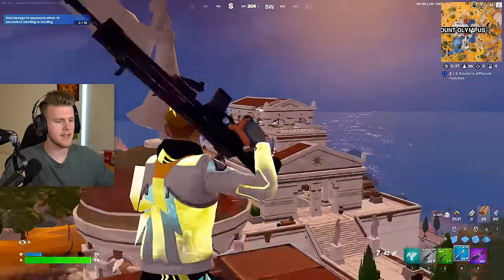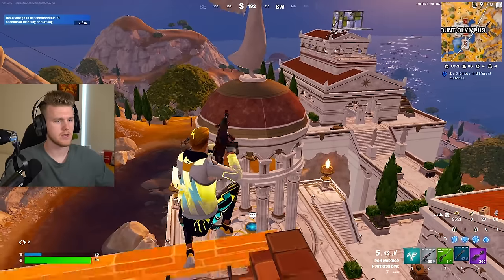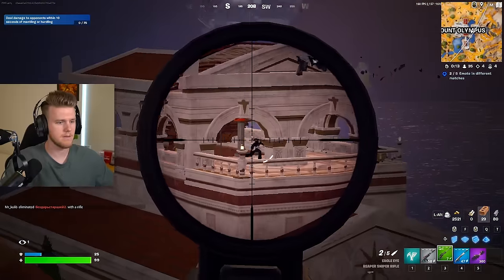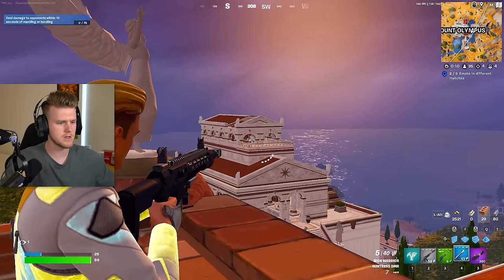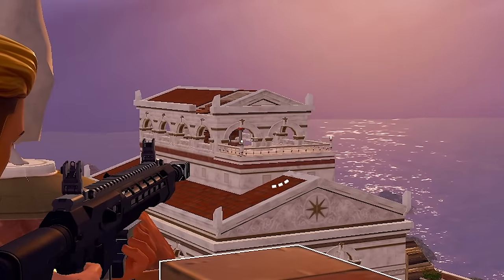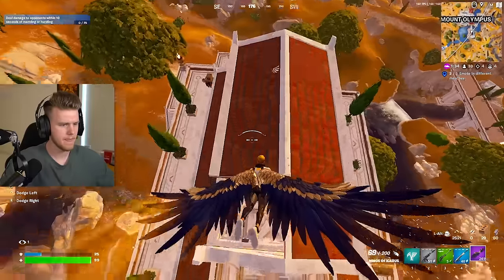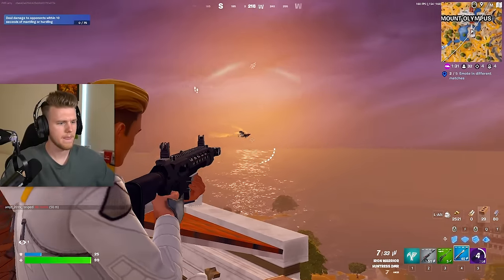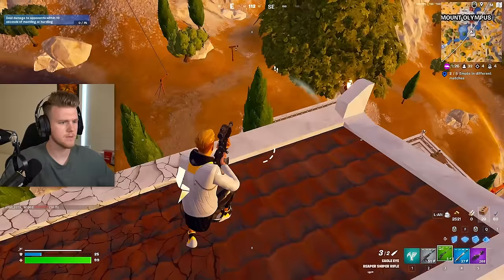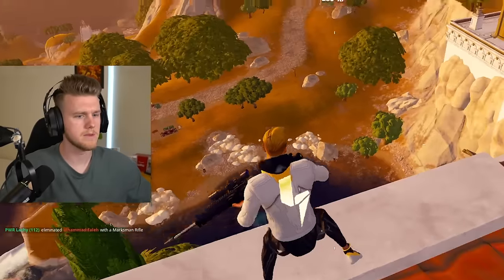It's also worth noting — this is actually really good for people that are using the Zeus Mythic, because you can just shoot them out of the sky a lot of times. I want to go get this Mythic, but I'm missing shots, which is not like me. This guy is peeking somebody with a sniper. It's kind of harder to shoot them when they start spiraling.